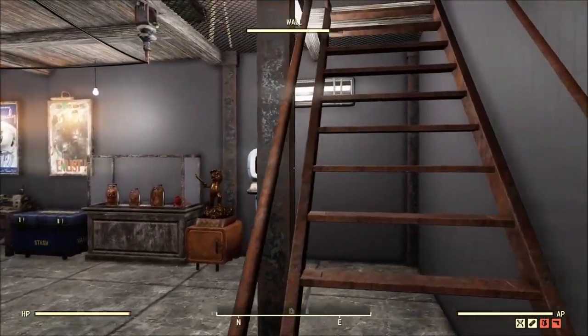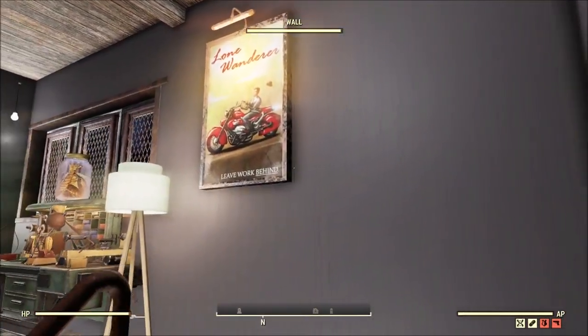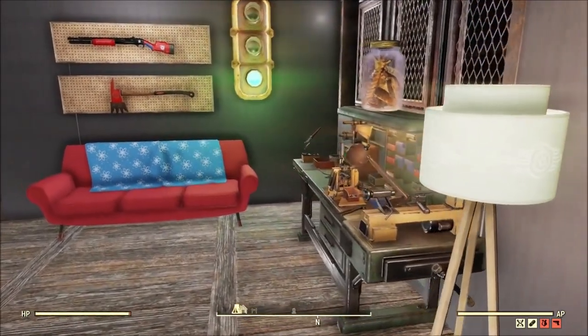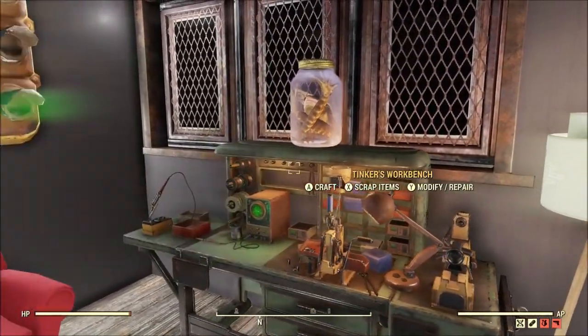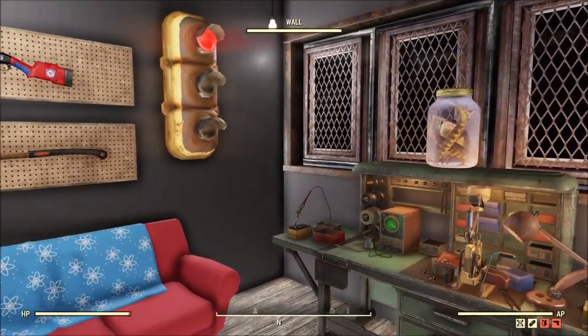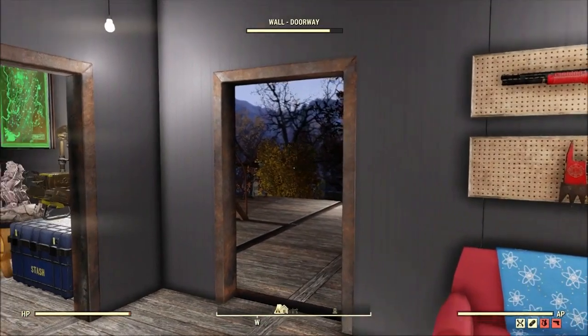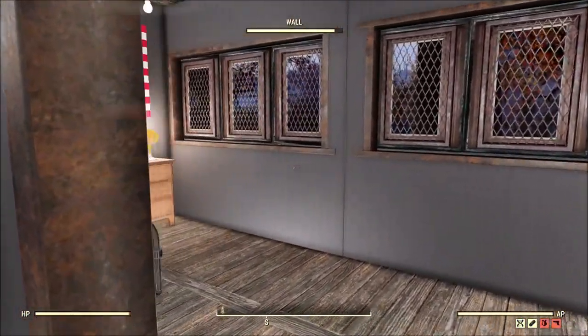Let's head upstairs. Up here, another one of the Lone Wanderer posters — 'Leave Work Behind.' He has a second Tinker's workbench up here; he's definitely going all out on the workbenches. If you need one, he's got it covered. He also has a couple of the Responder skins for his weapons on display — looking really good.